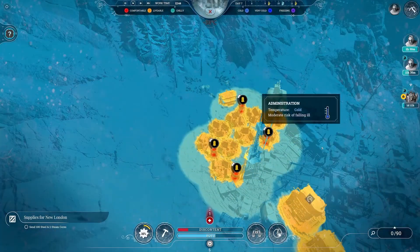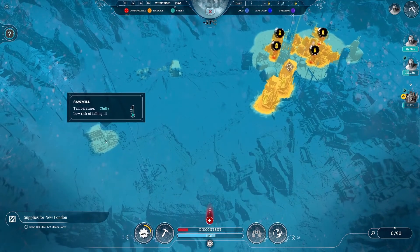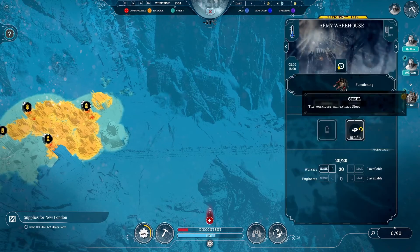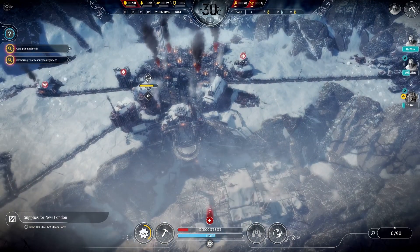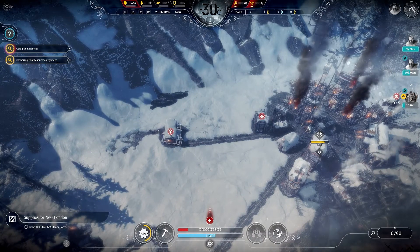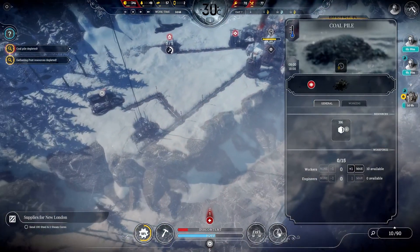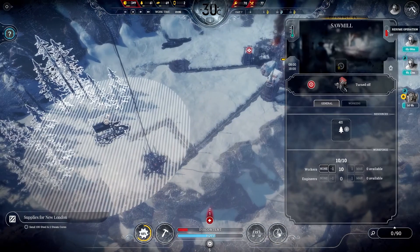Let's have a look at temperatures — they're all happy as Larry, nice and comfortable. Our workshops are livable, which is good. But these gathering posts are a bit cold out here, a bit chilly. That gathering post there is okay because of the brasier. The warehouse is not good — we do need the heaters. Our coal is building up, but that's not going to last too long once we have some cold nights. Gathering post resources depleted — that's the one over there. We're going to dismantle that building and put 10 back over in the sawmill. Better make sure we turn it on this time.